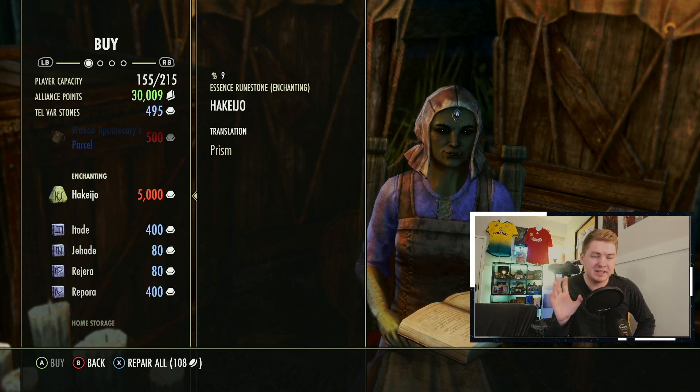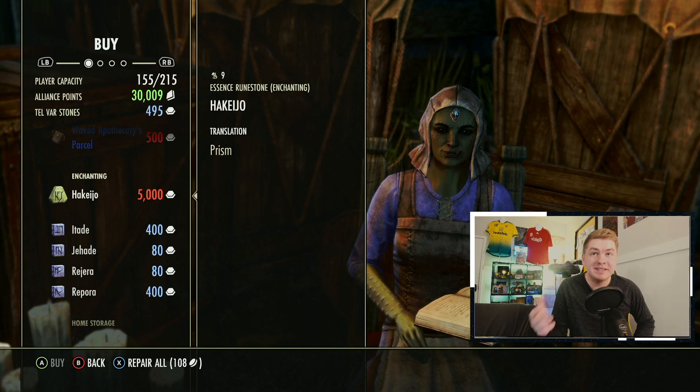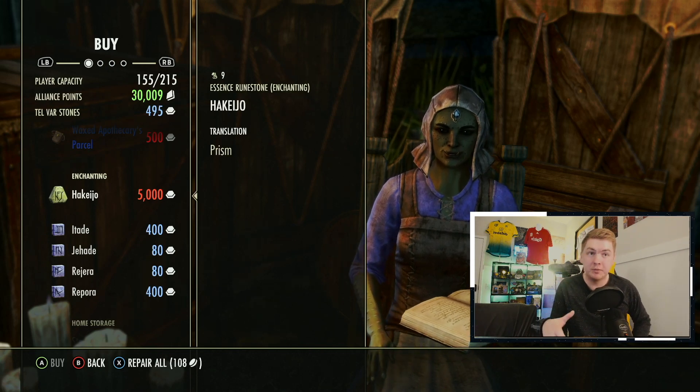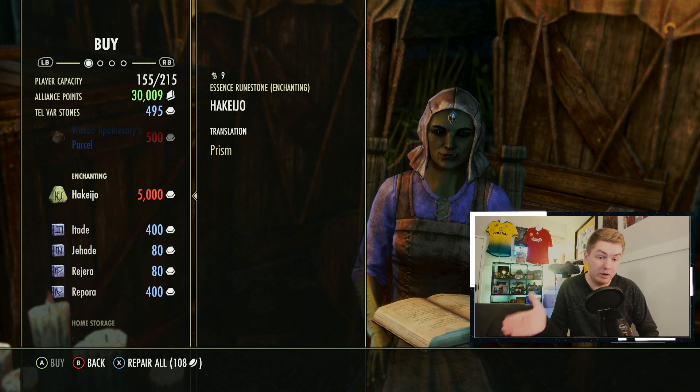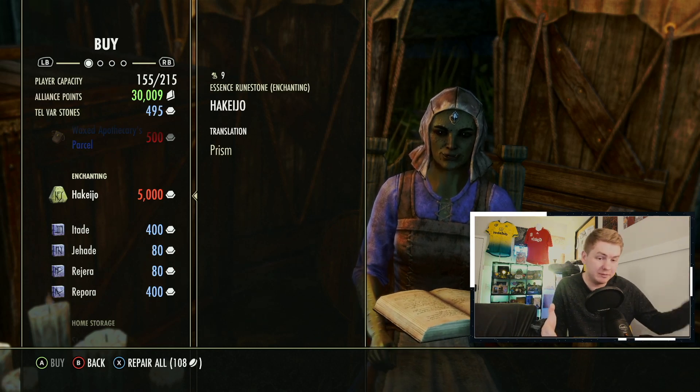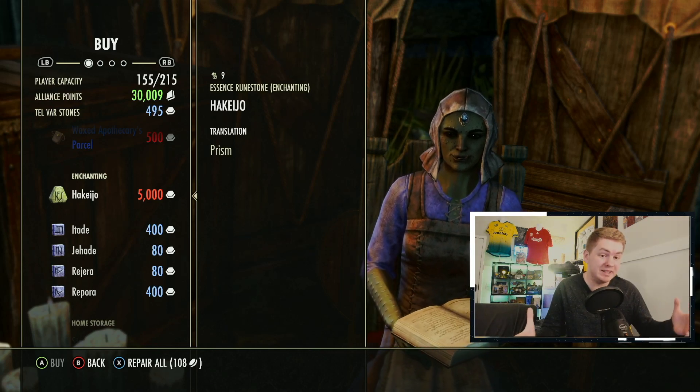Right now on Xbox, these range for about 15,000 to 20,000 gold, which is about a return of 3,000 to 4,000 per Telvar — so one Telvar equals 3,000 to 4,000 gold. Obviously if you play on PC, that is going to be significantly higher.